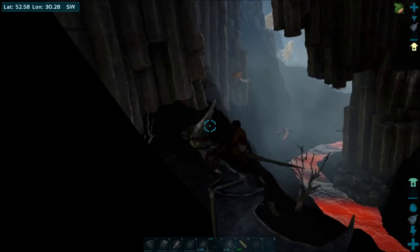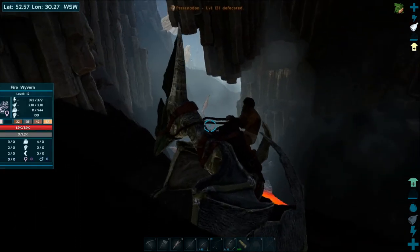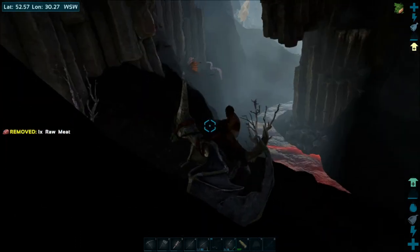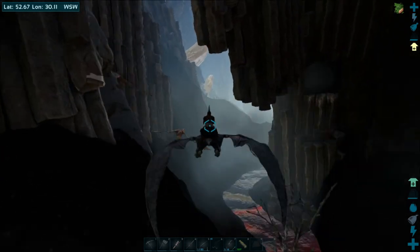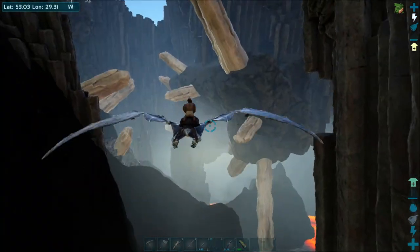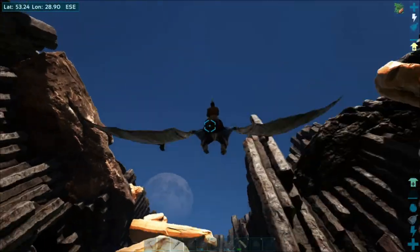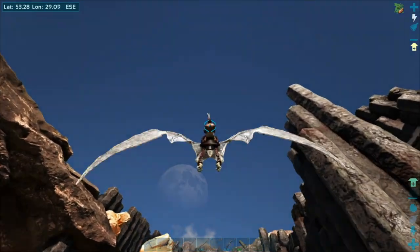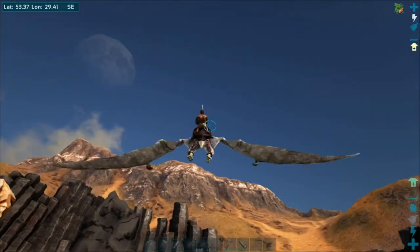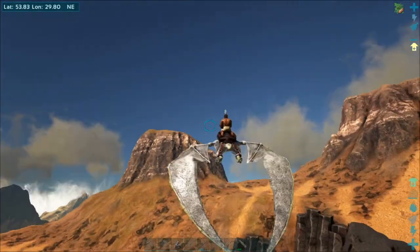We're gonna get a little bit of stamina back before we run past all these guys. Okay, here we go — let's get out of here. There's the cave, the way out. Nice. Well, it's good to know that there is a cave and there are Wyverns here. And there's Void Worms as well — so that's pretty cool. Void Worms and Wyverns.